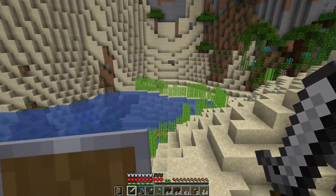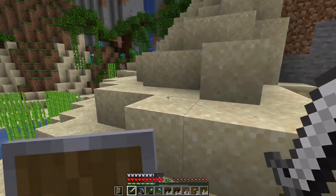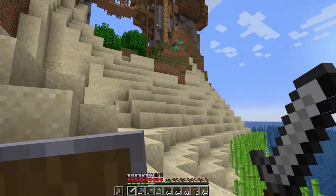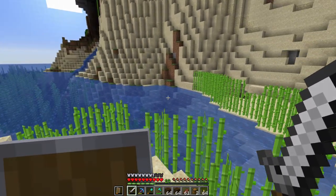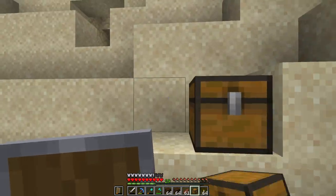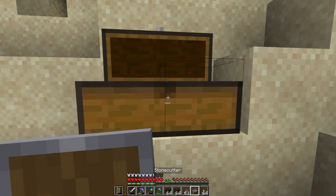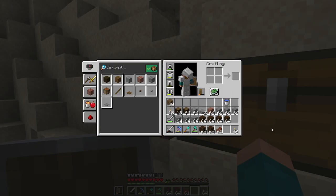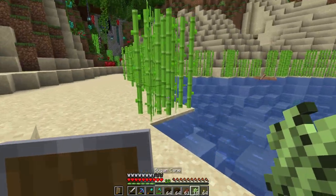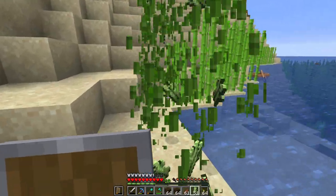Moving straight into the build project for today — I want to work on building some fishing docks and getting this area situated a little better. I have a really cool idea in mind but I'll hold off on sharing it. To get started I'm going to throw down a double chest for junk resources. We're going to be using a lot of dark oak, stone, maybe granite and andesite, and I need a stone cutter down here. Unfortunately the sugar cane is going to have to go.